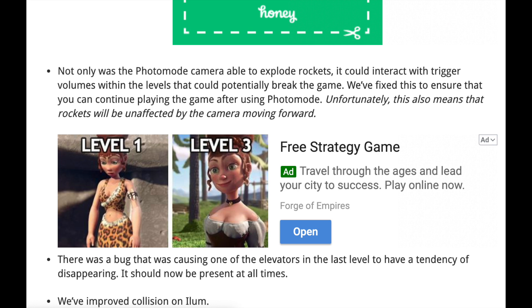Photo mode has been fixed. When I was roaming around Kashyyyk I did accidentally go to photo mode a bunch of times and it did explode rockets. It explains here that it breaks some volumes within the game, and rockets will no longer be affected. I'm hoping photo mode doesn't become too broken because I really like that feature — I've been getting some great angles, especially in places on Zeffo. It's honestly very beautiful.